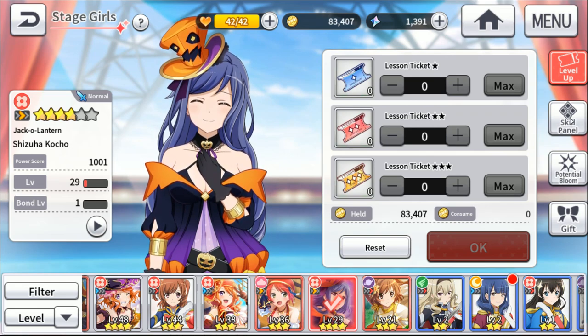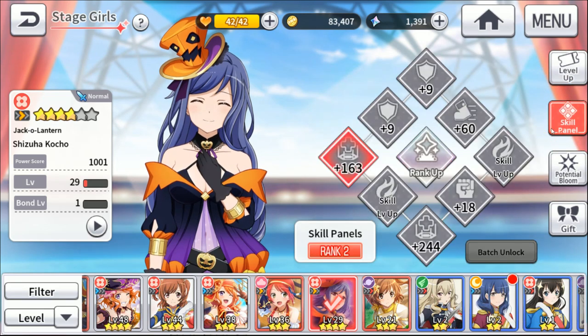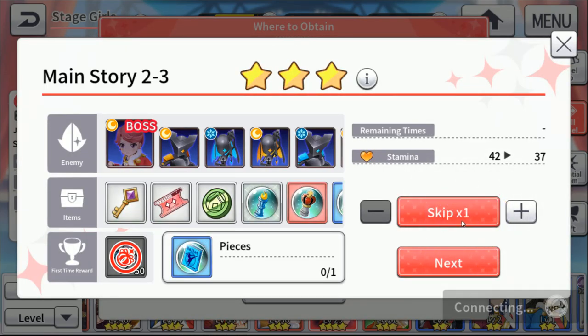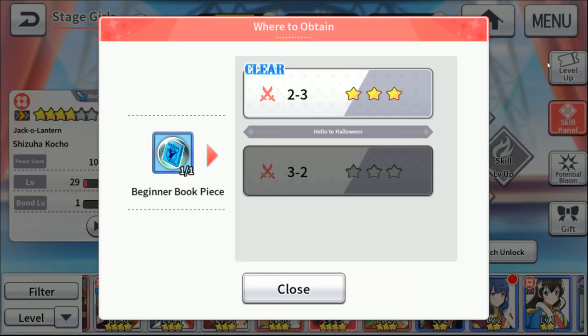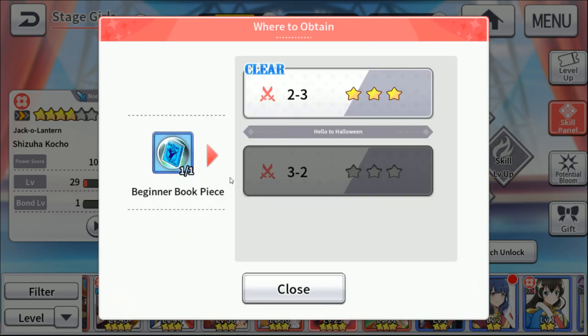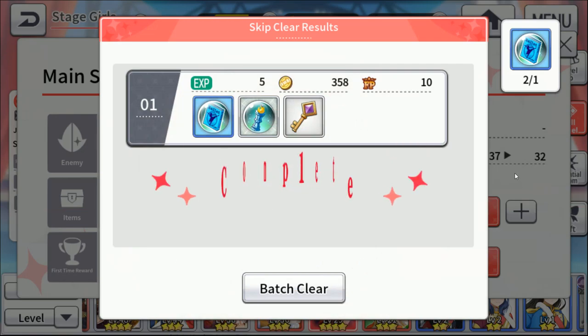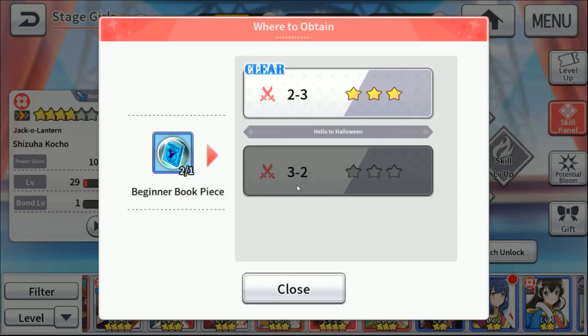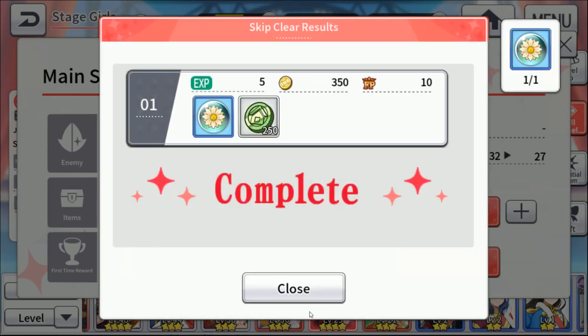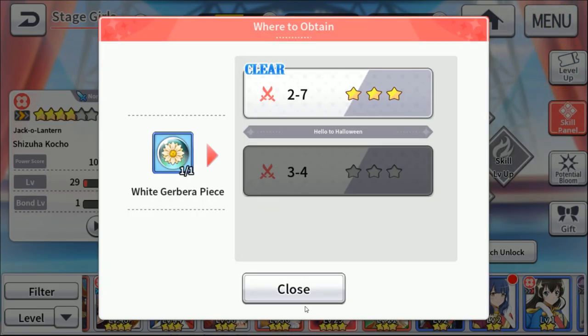Next let's go over the skills. This character is basically from Valkyrie Connect, so it's very similar. You go here, see what you need, go get it — got lucky and got one on the first try. Then for the skill level up I need another one of these — got lucky again. Now we need one of these flowers, and got one the first time.